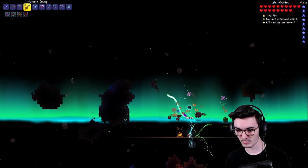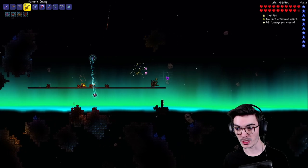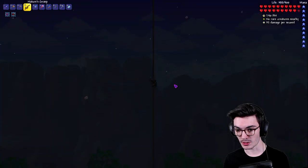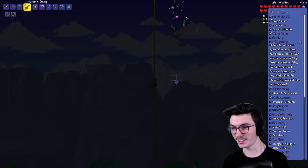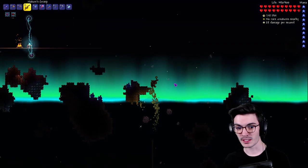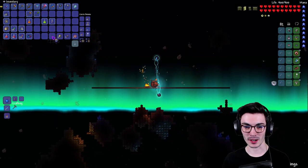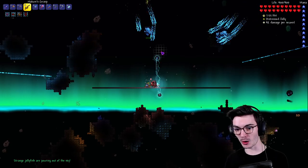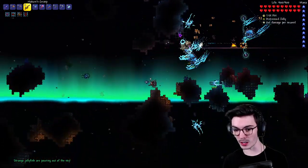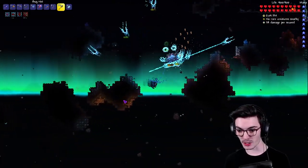Oh, an event's happening — is this the Jelly Deluge? No, I think this is the Auroralis or something like that. I'm going to try using this Distress Jelly. Strange jellyfish are pouring out of the sky — oh there are lots of them! Another one — don't hurt me. Yes, we got another Distressed Jellyfish!